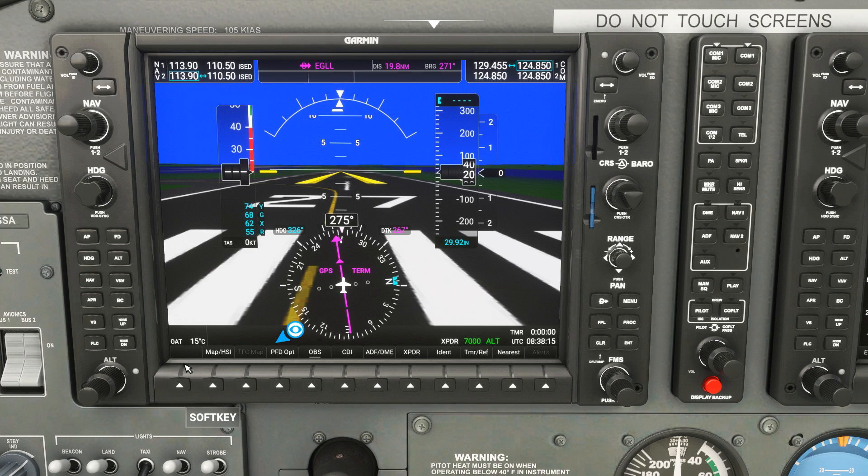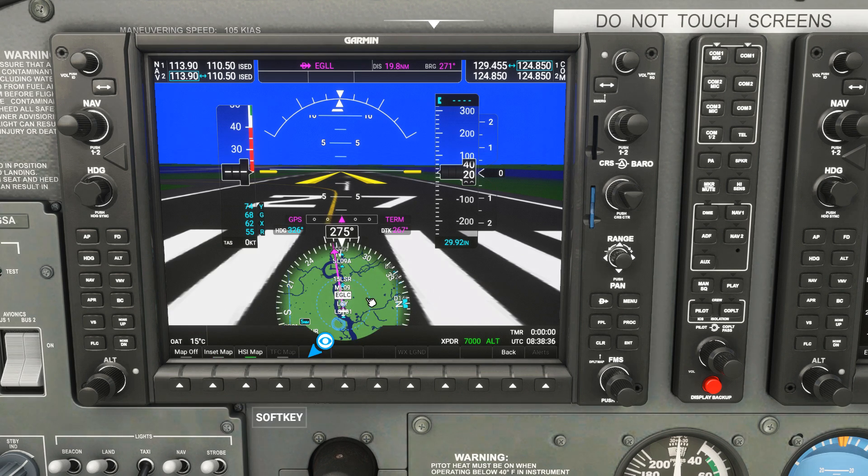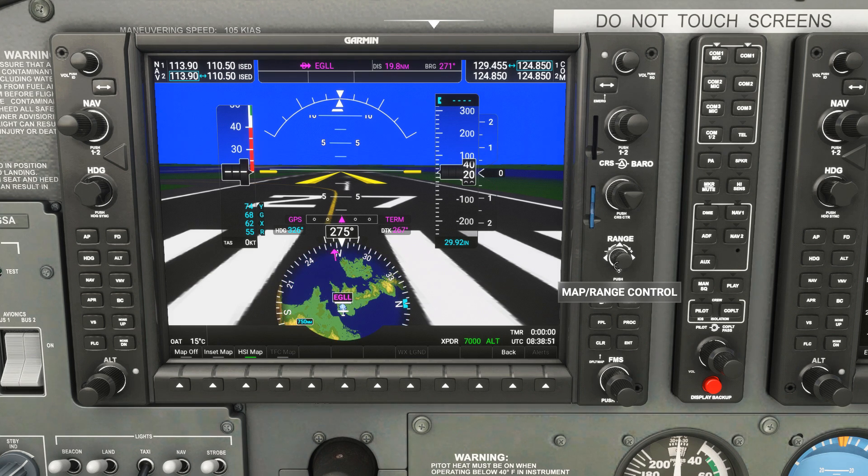Another neat feature on the left G1000 is the map overlay. Press the Map button then the Layout button, and you can choose between an inset map — which is what we had with the default G1000 — or an HSI map, which places the map here. With the Range button you can scroll in or out, and you can pretty much zoom out to see the whole world and adjust the range of that overlay.